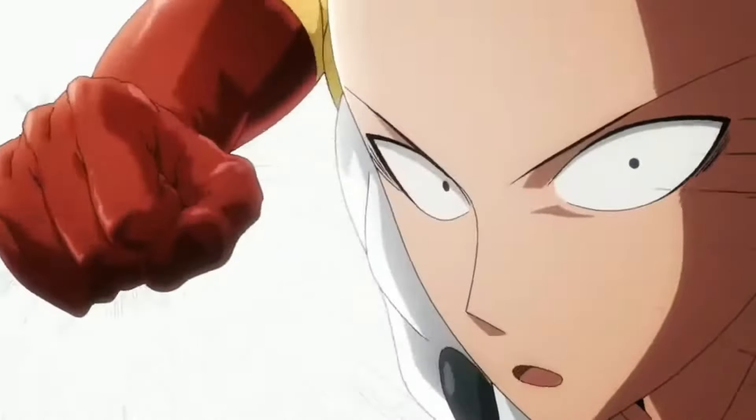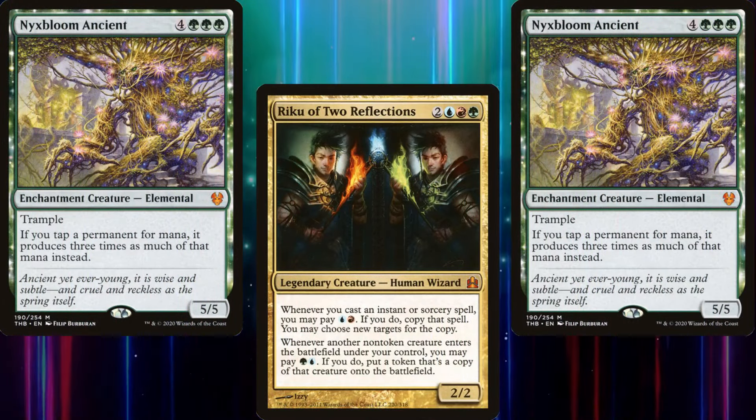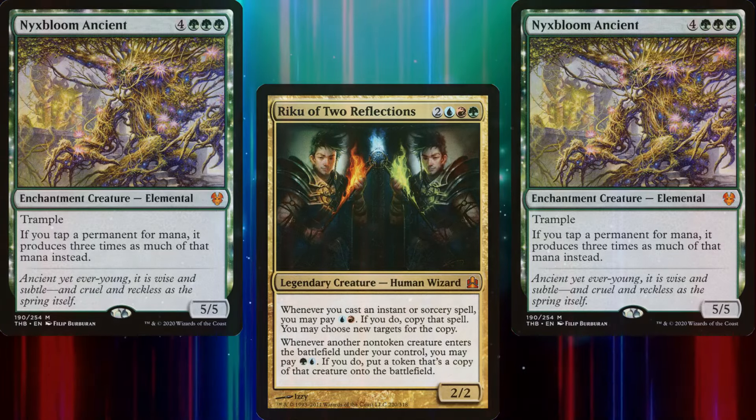So our goal is to tutor up Nyx Bloom Ancient and make copies of it. We don't need a ton of copies, just enough to make enough mana to kill the table. One serious punch should do the trick.